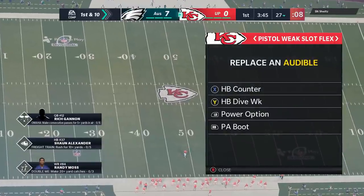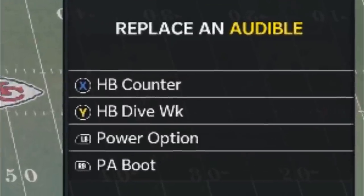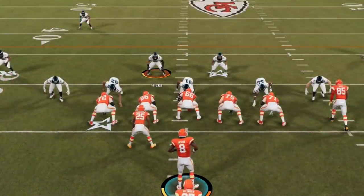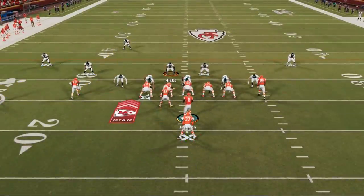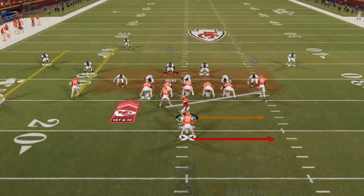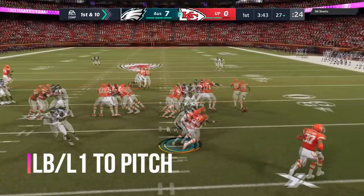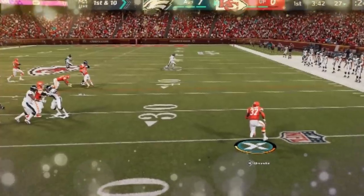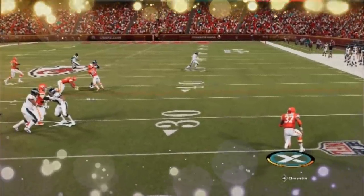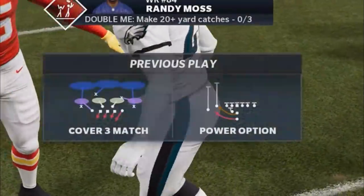I sprinkle in the halfback counter and halfback slip screen, but mostly it's just these main plays. If I come to the line and my opponent has a stack box, it's a real easy read — I'm already cycling through to the power option. I typically like to run it to the open side of the field, away from the receivers. I hold the ball as long as possible, get the amazing pitch animation, and look how much space it creates — I'm 20 yards away from the nearest defender on a run play.